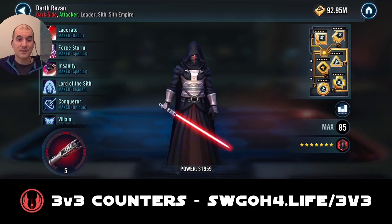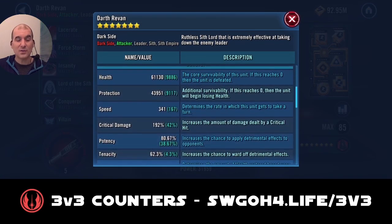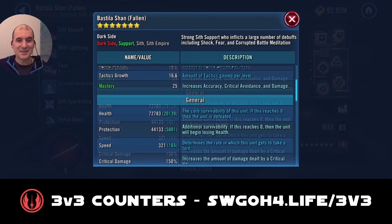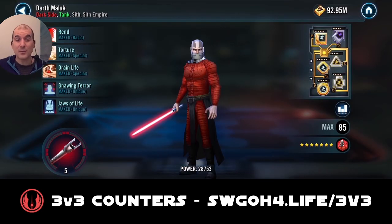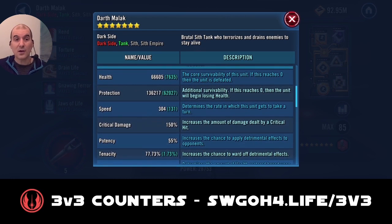For today's video I'm going up against Darth Revan with Bastila and Malek. I'll be going in with this new counter that's been appearing recently this 3v3 season — that is Throne Lead, Vader, and a pre-taunting tank of your choice. In my case I'll be using Kylo Ren and Maz.